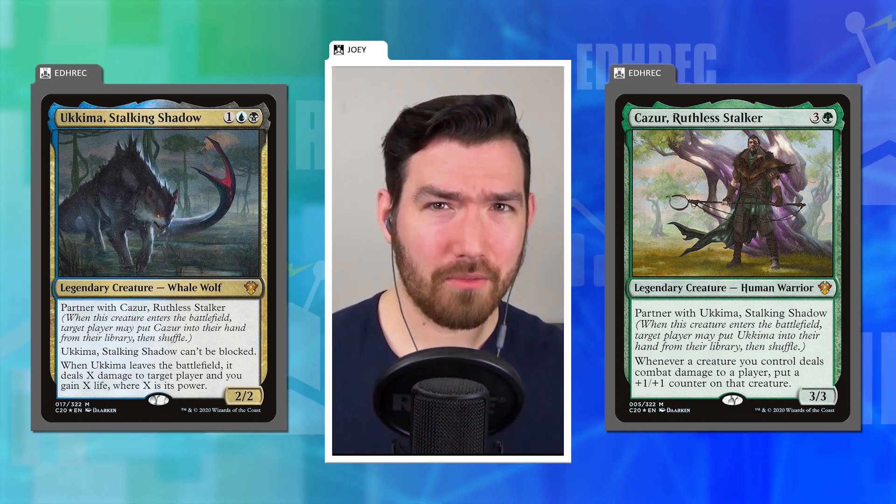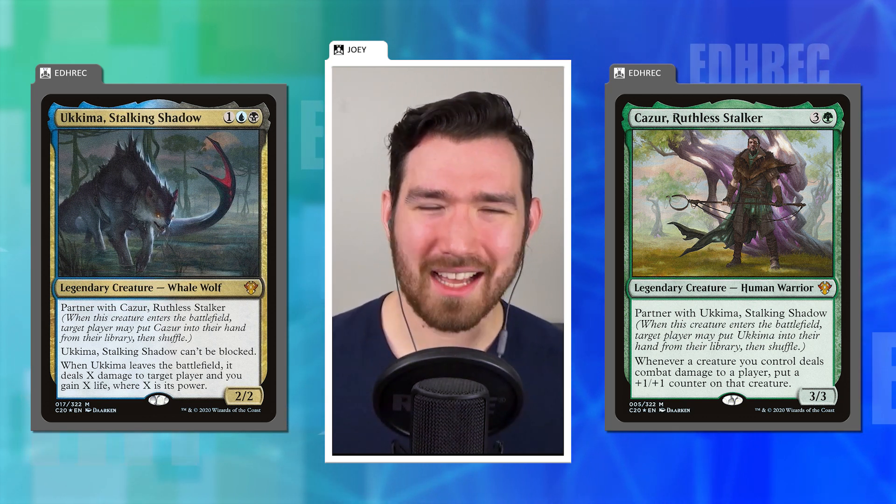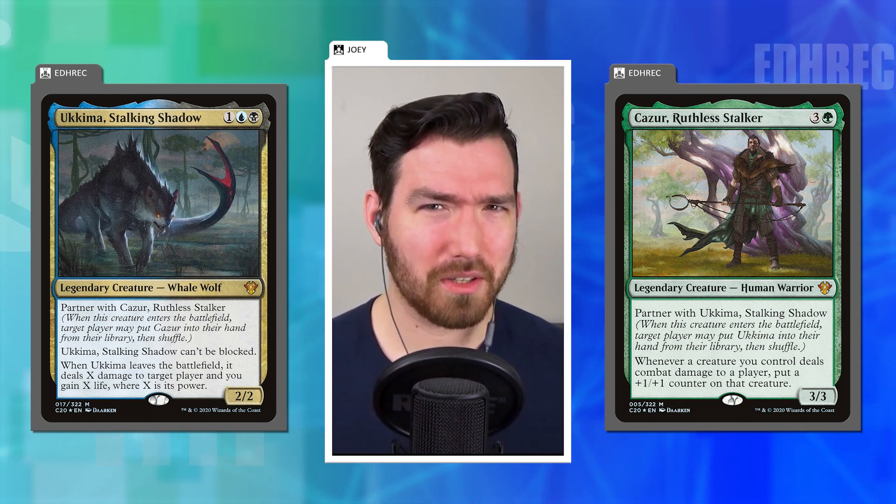Now we're talking about Zendikar Rising. To my recollection, this is the first time they actually tied the pre-con sets to the set's release. These were the mini pre-cons — around $20 when they first came out. They were a replacement for the planeswalker decks that would have a face planeswalker that was standard illegal. Those products almost never contained anything usable for commander players — it felt like a very narrow market and always a wasted opportunity.